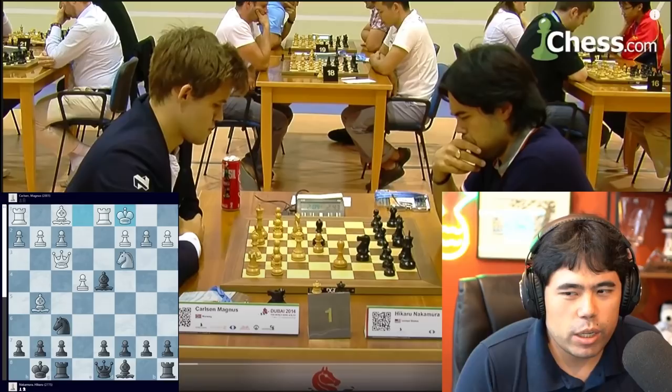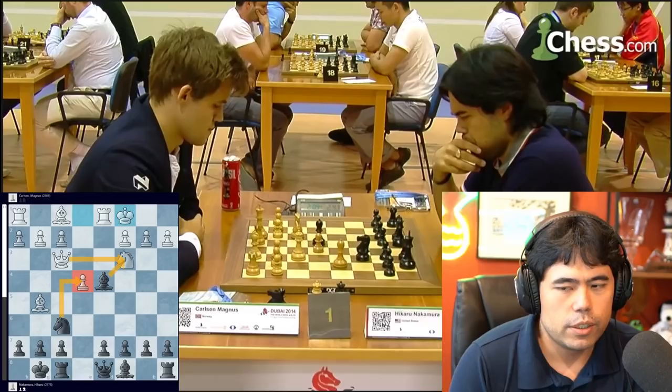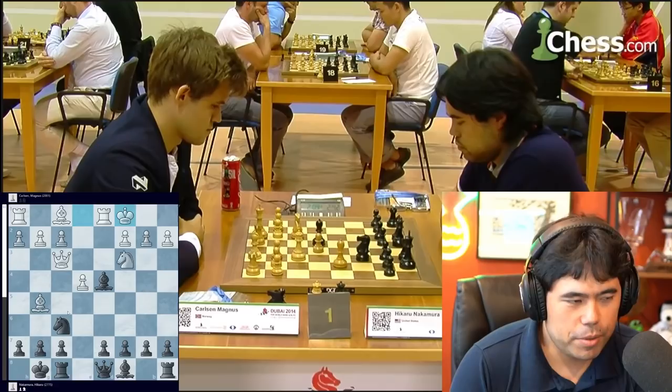He castles, which makes me start looking at the sky and thinking again. I don't remember exactly what I was thinking, because Bishop c3 is fairly obvious, but I think I was just making sure that after takes, Queen takes c3, Nd4 wasn't a winning move for him.